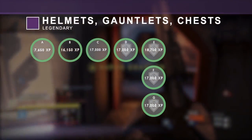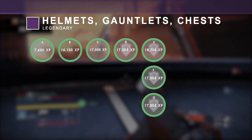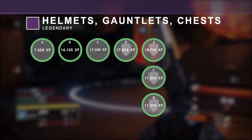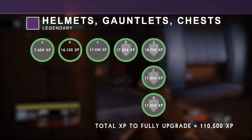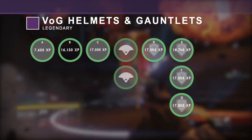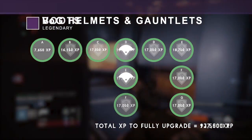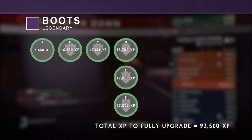Legendary helmet, gauntlet and chest pieces all require the same amount of XP. A: 7,650 XP. B: 16,150 XP. C and D: 17,000 XP each. E: 18,700 XP. F and G: 17,000 XP each. In total, legendary helmets, gauntlets and chest pieces each require 110,500 XP to fully upgrade. Raid helmets and gauntlets, however, require 17,000 more XP to max out because they have an additional upgrade specifically for the Vault of Glass, bringing their total to 127,500 XP. Finally, legendary boots have one less upgrade, needing 17,000 less XP — a total of 93,500 XP to fully upgrade boots.